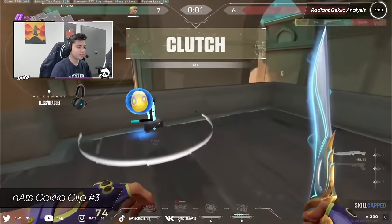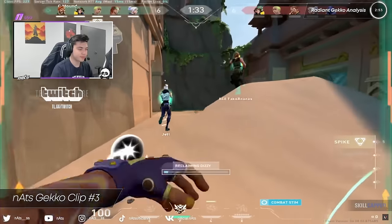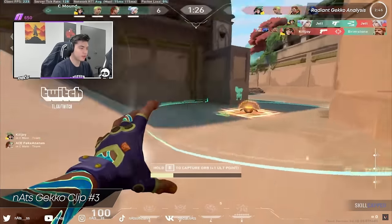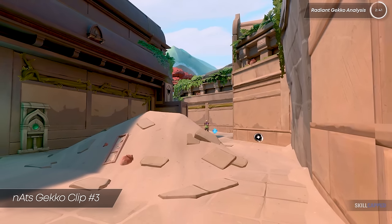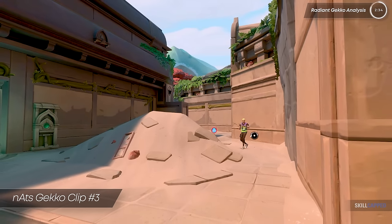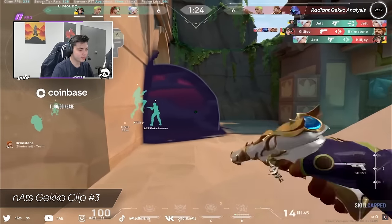This next round starts out pretty similar to the Sawdok game. Nats uses Dizzy to clear that first angle over C main, and his team scales up. I wanted to highlight something cool that Nats does to maximize his efficiency in this round. Notice how Nats chooses to use Wingman to plant before grabbing the ultimate orb. This is actually similar to what we saw from our platinum Gecko, so they had the right idea. If Nats instead grabs the ultimate orb first and then uses Wingman to plant, it would delay the plant by around 2 seconds. But by using Wingman first, he can travel while Nats is grabbing the orb, speeding up the round ever so slightly. You never know when 2 seconds will be the difference between winning or losing a round.